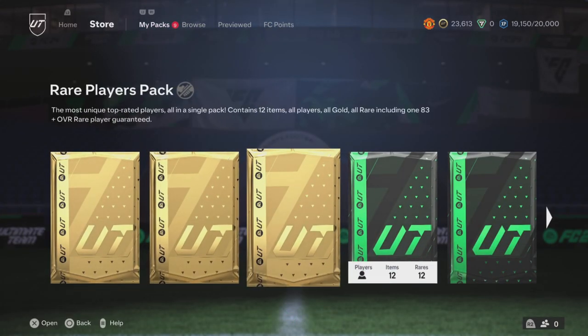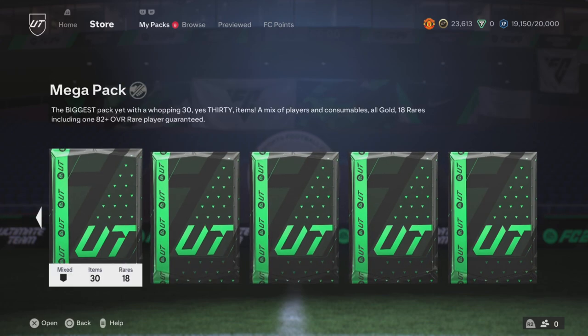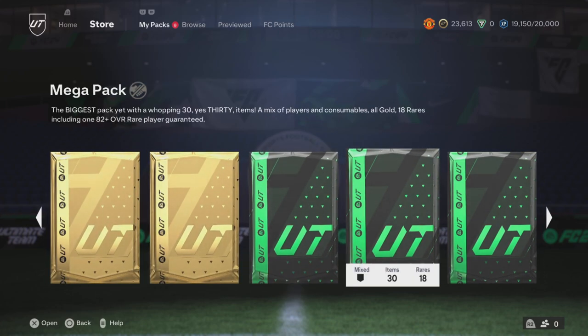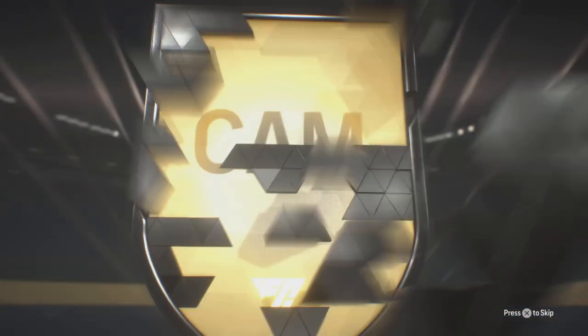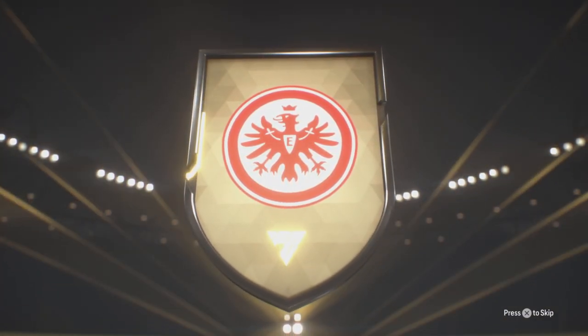Now it's time for the packs we got. I've got 83-plus-10 as well. And I've got the Hero one. And I've got all of the ones from the League and Nation hybrid: prime gold, rare players, mega pack, rare mega pack, and rare Electrum players. So I actually got some good ones. What I get here should be the absolute worst thing as my best card.